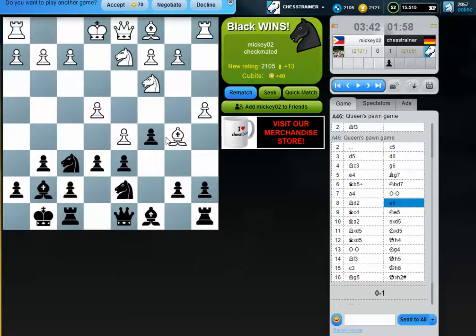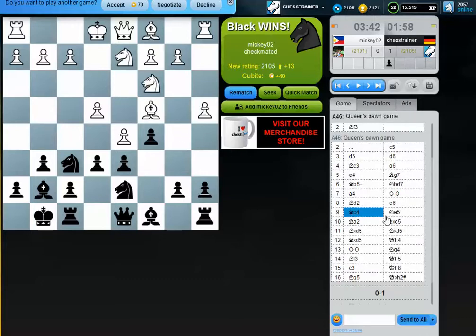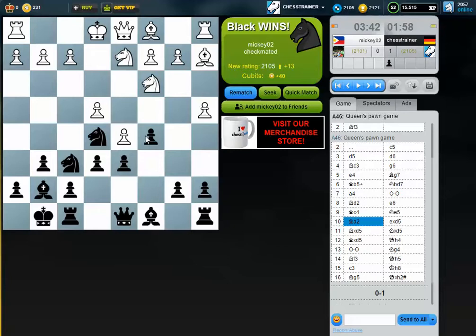This bishop is somewhat locked into the pawn chain, and it might be an idea to take the knight here — although it also gives me some air, so it's not really a bad move to play bishop c4. He has some pressure on the white squares as well, but he loses a lot of time — you can see he moved the bishop now four times already.